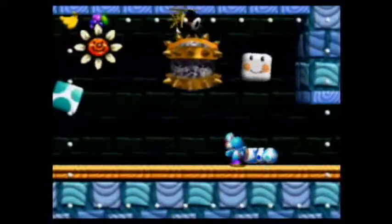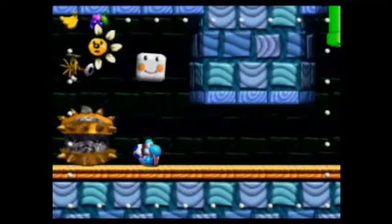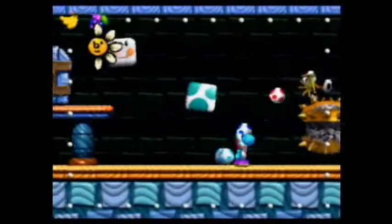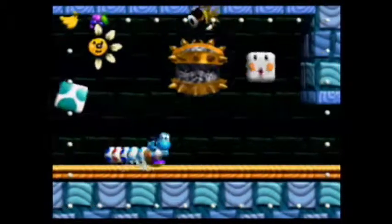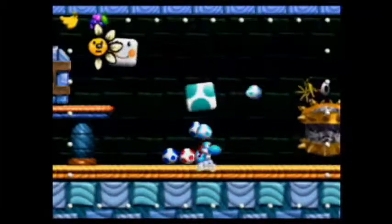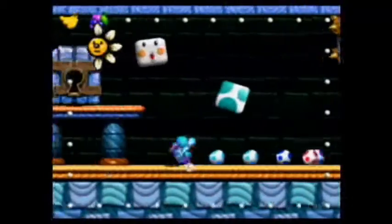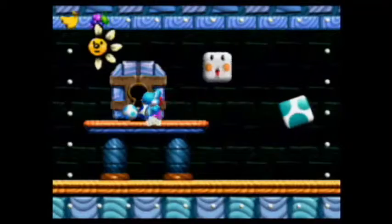This is weird because it's supposed to be like a swamp-type mechanic, but bombs usually drop when you're about this close. For some reason you have to get like right below, at least on the other side. It's not exactly like a Thwomp. Let's hope we don't run into too many of those guys — they're a bit of a pain.